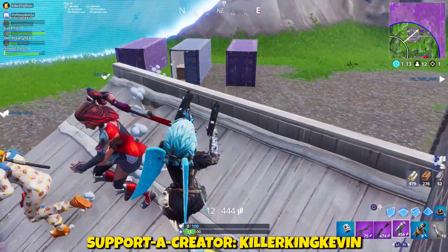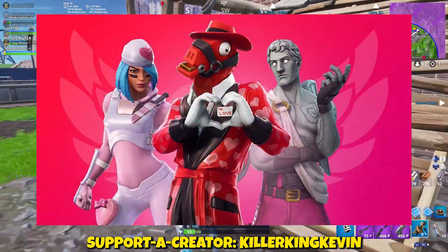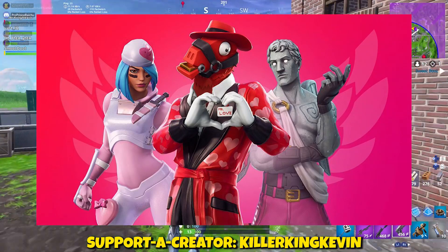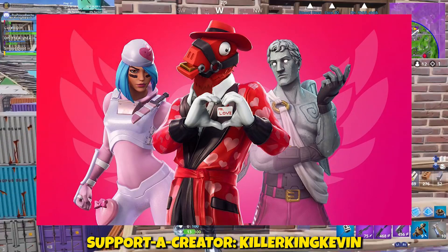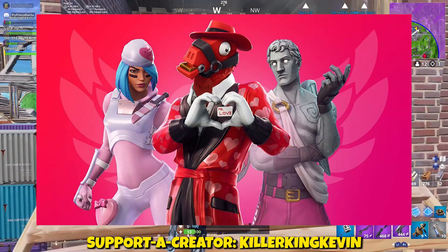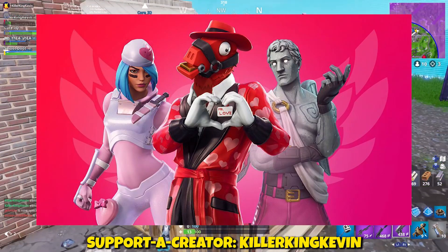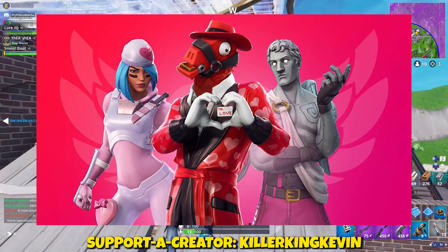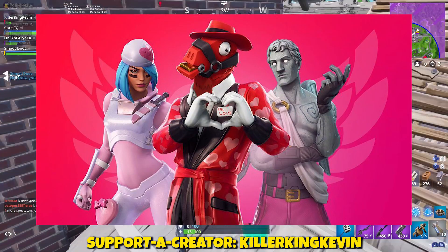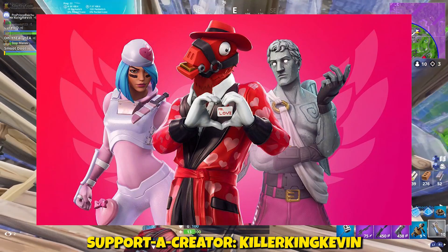I will put the link in the description. It says Share the Love event. The first image shows three different skins. First, I want to talk about the Love Ranger — it's going to get another edit style. There's going to be a dark edit style, so it's coming out again. All you have to do is buy the skin and you'll get this dark edit style. You might even get dark wings, which is pretty cool. Then you have the llama skin called Mr. Love.